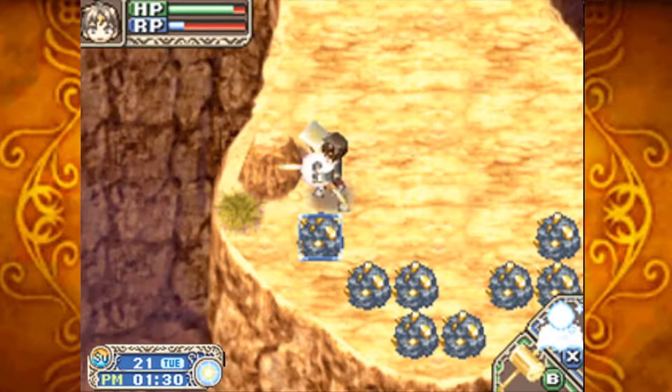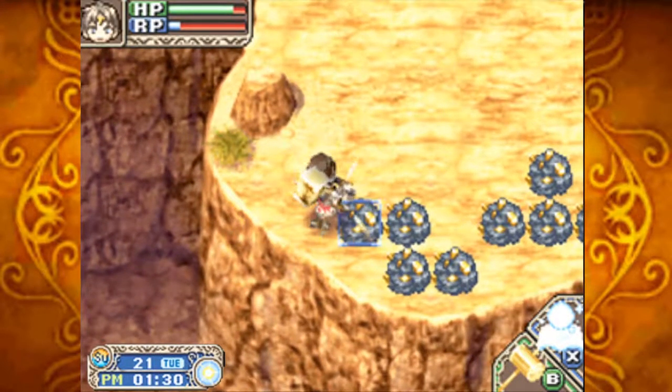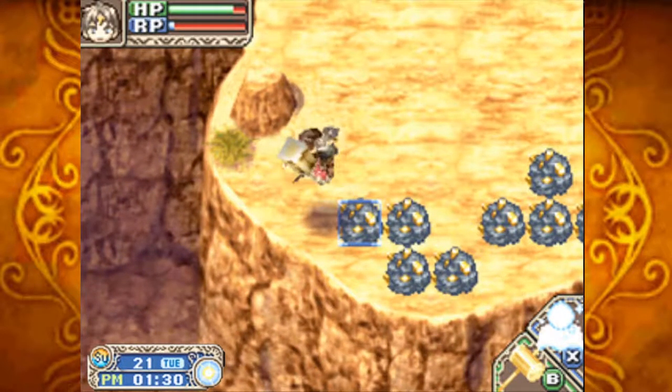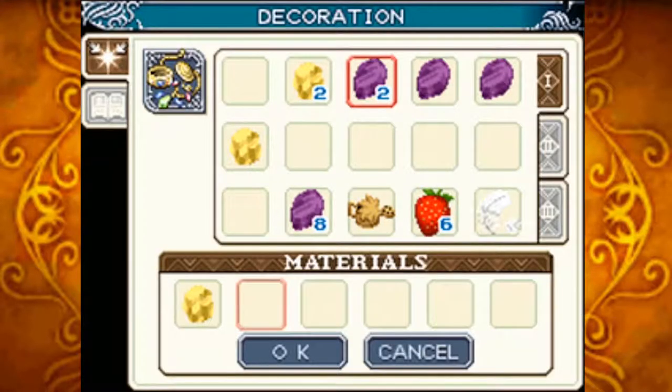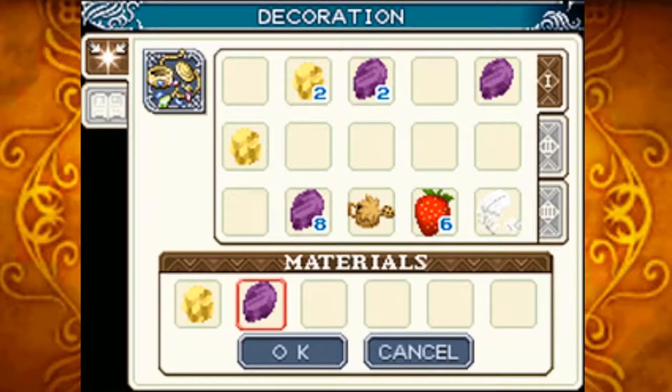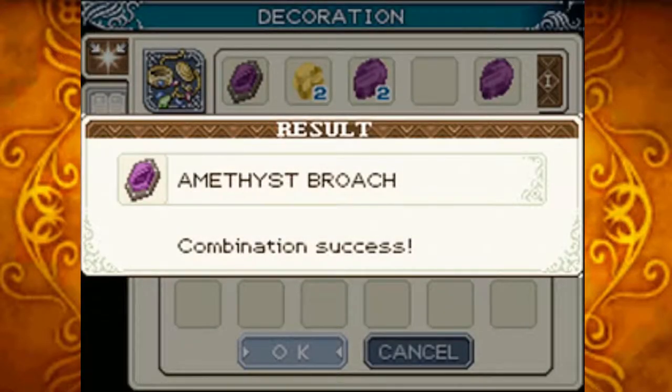I'm just going to be getting as much gold here as possible, because I need it both for grinding and for the sake of actually making like 5 more recipes that I can do right now. I'm just getting a huge amount of amethyst instead, though. One gold and one amethyst — make the amethyst brooch. Nice! That's actually a level 60, so I'm really glad I got that.